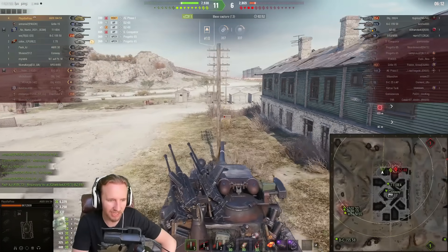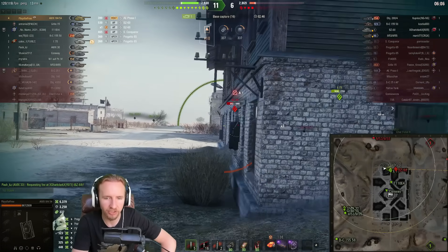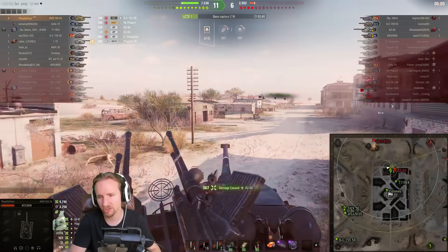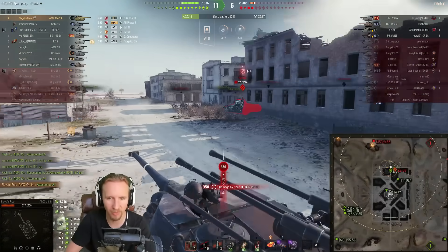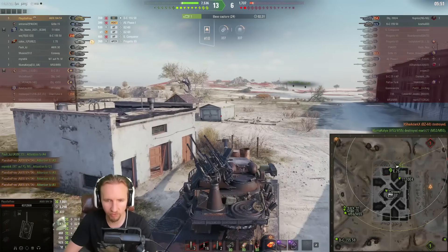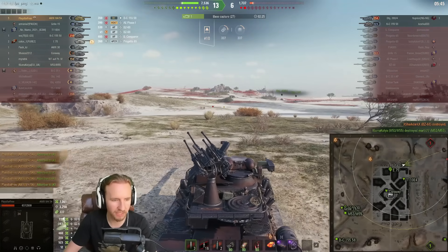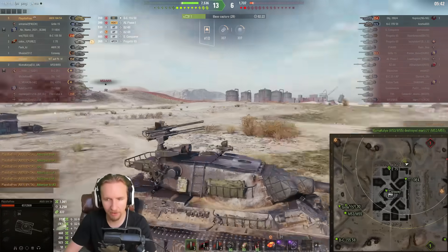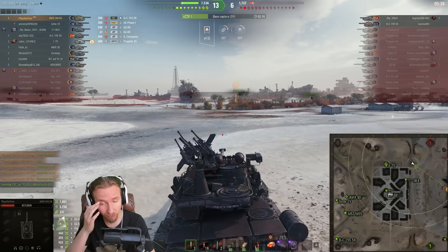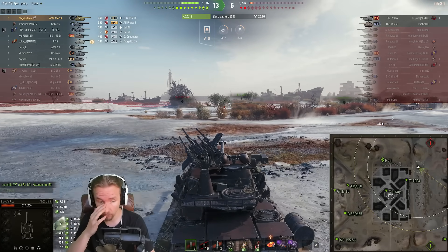The Griller gives a GG in chat and this game is starting to look like more of a formality now, with the chances of the enemy team coming back largely gone. AP rounds doing absolute work, but the Batchtup 155 58 managed to put a round into my side. Luckily, Shark Dark on the enemy team can't avoid a decent roll, and we claim another frag. 7,000 damage dealt, five frags — about as good a game as you can possibly have. We didn't fire a single gold round and I think I only bounced one shell.